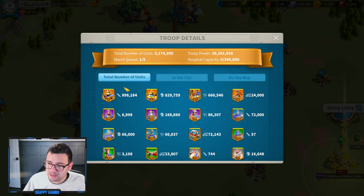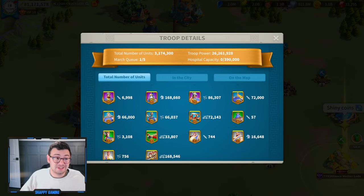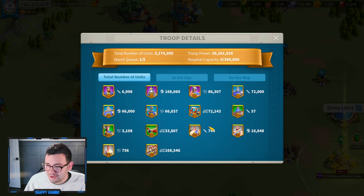Let's take a look at what we've got in the way of troops. We have 898,000 infantry — I expect to kill pretty much all of them. 829,000 cavalry and 660,000 archers. I only run the one archer march, so that makes sense. We've got a bunch of T3 and T4 here. If you upgrade T3 to T5 and then train one set of 2,000 T4, it's actually the cheapest way to beat those Bastion training quests. These will be upgraded to T5 and promptly killed shortly thereafter.